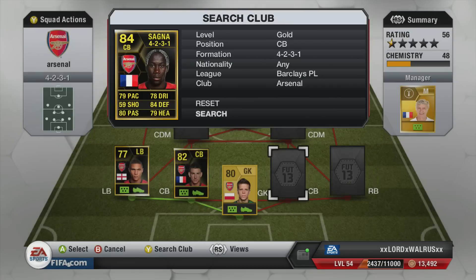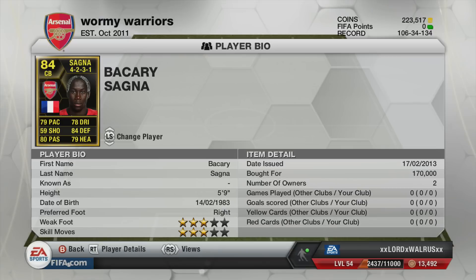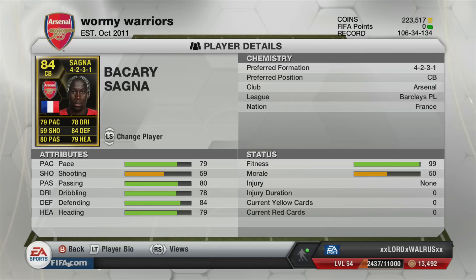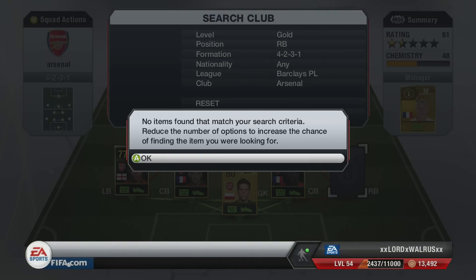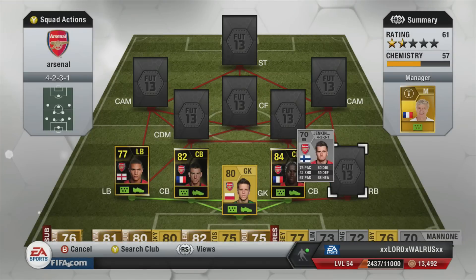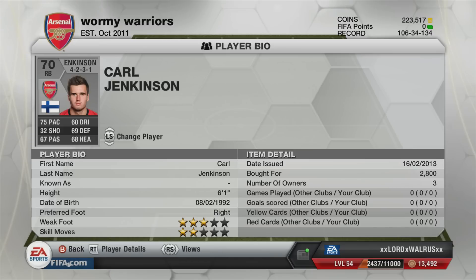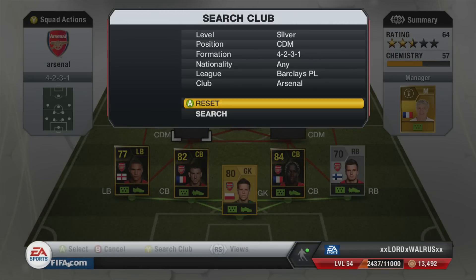The other centre-back, we've got Sanya, new this week, and a bit of a letdown that he's centre-back and not right-back, because it means we've got to put Jenkinson in. But he's got great all-round stats and a good centre-back in my opinion as well. Right-back, we have the upgraded Jenkinson. He lets the team down — he's not rare and he's silver — but he's good, though. He hasn't got the pace of Sanya at right-back, but it's fine.